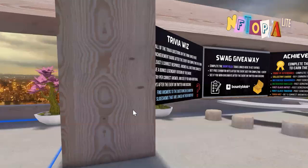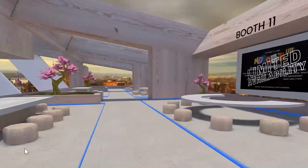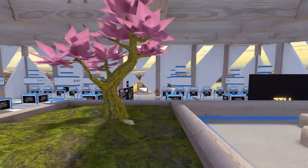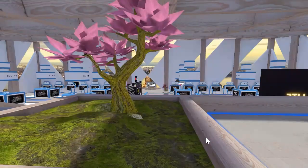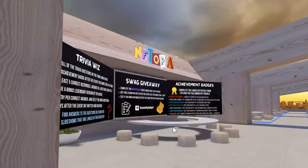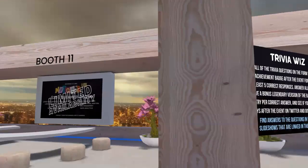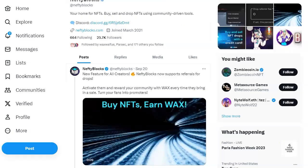Here's a little view of the new venue — this is on the upper deck, upstairs. It looks a lot different compared to before. There's a bunch of booths down here — large booths, etc. It's going to have some trivia, some bounty block giveaways, some achievement badges, and all that. So that is NFTopia Lite, and we do recommend that you attend — those are fun.